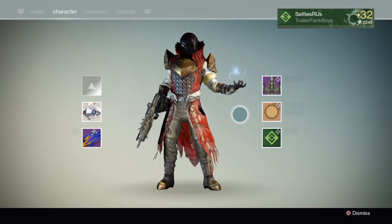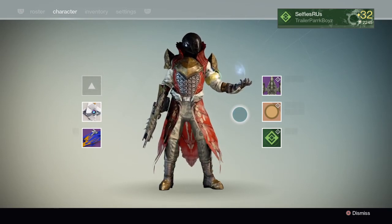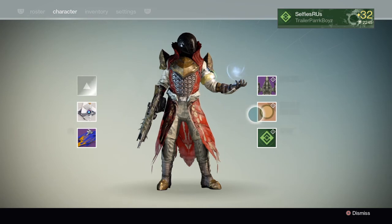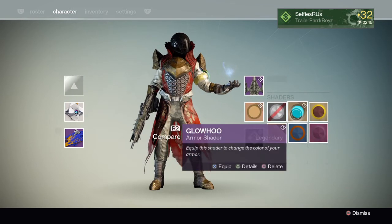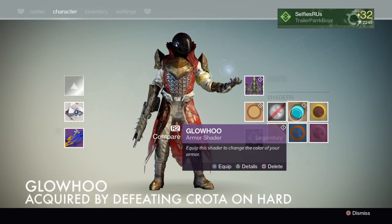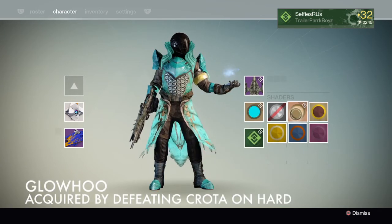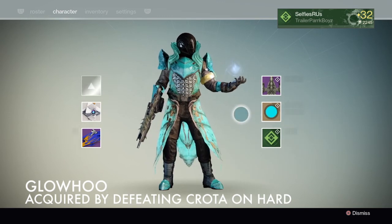Those steel-toed boots, I think it's more of a gold shade, but pretty close to the default shader. Looks like when you have the Radiator equipped. And then we have Glow Who over here, which is the shader you get for defeating Crota on Hard — let's throw that on.